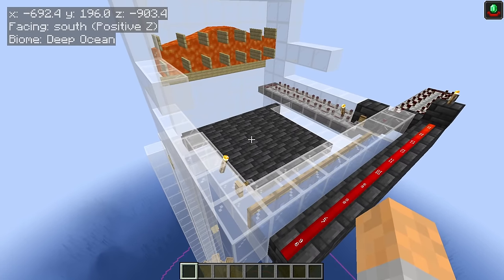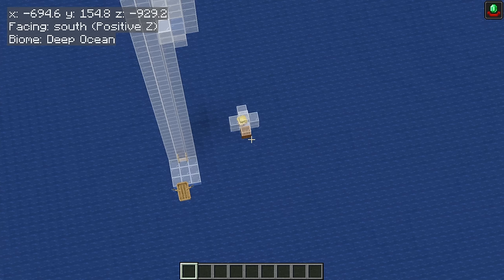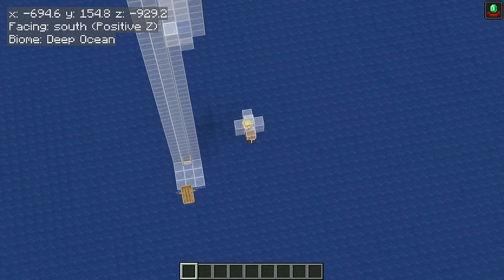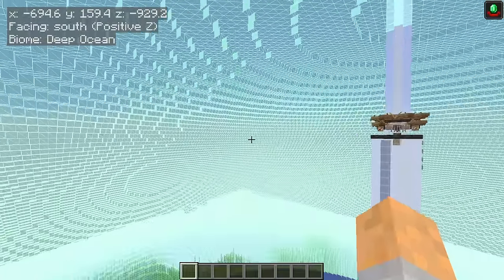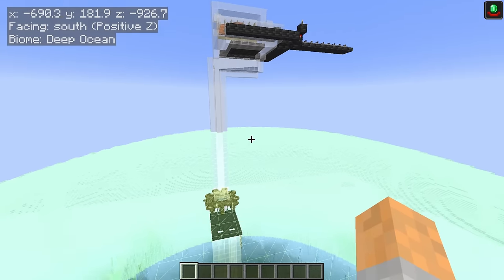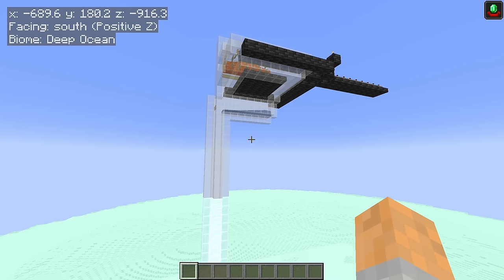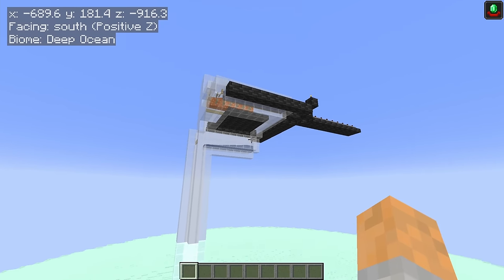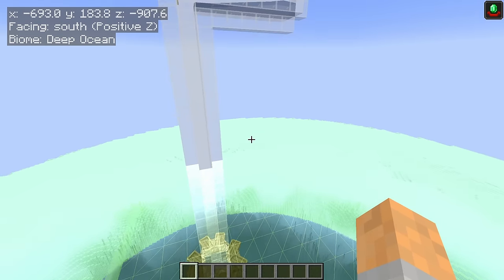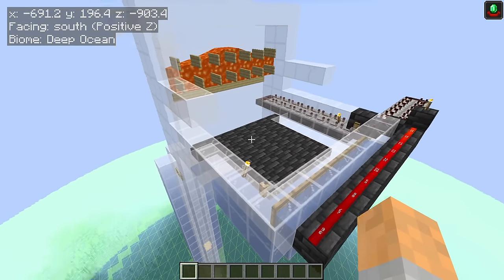But how do we trick the farm into spawning all raid waves at the same time? There's another distance to keep in mind: 112 blocks away from the center of the village. If raiders spawn outside this zone, the game thinks you've already defeated that wave and spawns the next one automatically — and so on until all waves have been spawned. So as long as our platform is more than 112 blocks away from the composter, all waves of the raid will spawn at once.